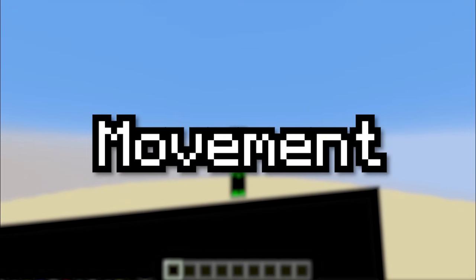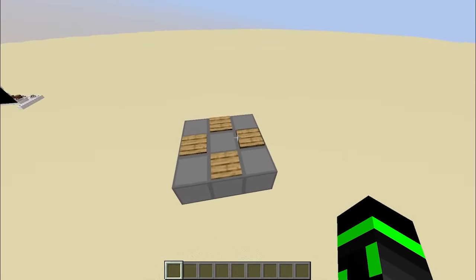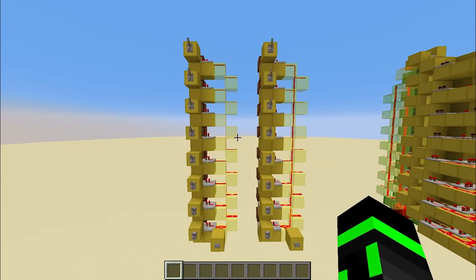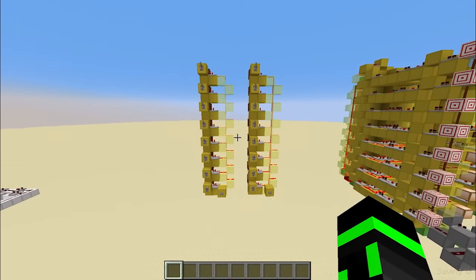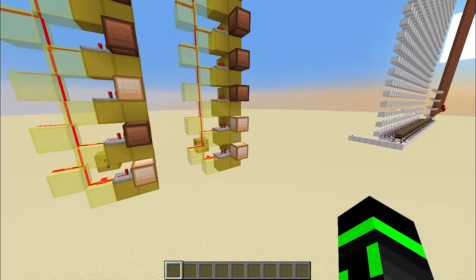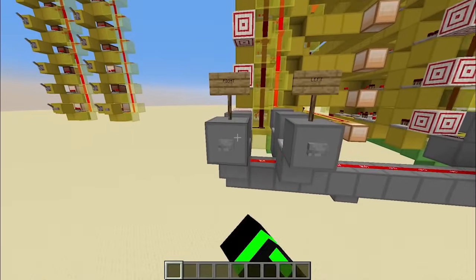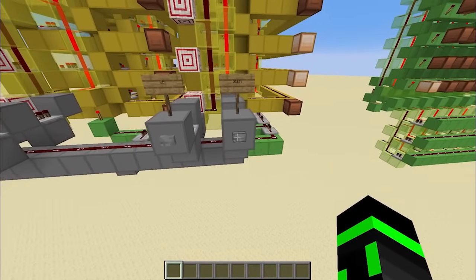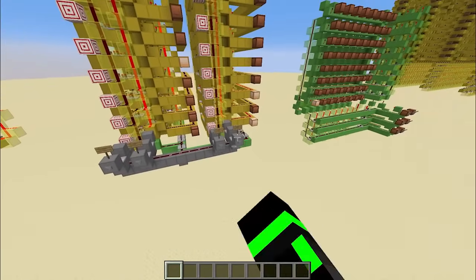Next, I wanted to get Pac-Man moving around on the screen. Since joysticks don't exist in Minecraft, I made 4 pressure plates for the player to use. This makes it relatively easy to use WASD on your keyboard. To keep track of where Pac-Man is, I decided to give him an X coordinate and a Y coordinate and store them in these vertical registers. For example, right now the stored coordinates are 3, 5 — because this is 3 in binary and this is 5 in binary. Then, to move Pac-Man left or right, I made a circuit to either add one or subtract one from the X register. And to move him up and down, I made the same circuit on the Y register, so he can move in all 4 directions.